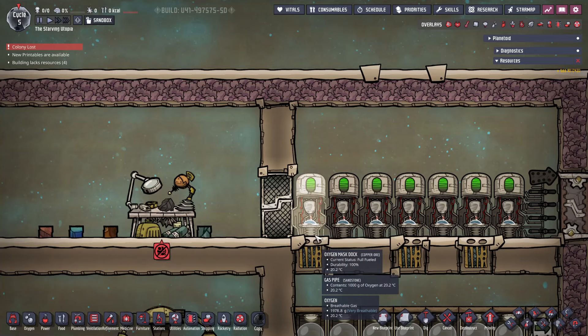However, beware that dupes still breathe out carbon dioxide when wearing these, so they cannot be used when working in vacuum areas. Overall, these are simple and easy to set up, and can help with early exploration. For some tips on exploration, I have a dedicated tutorial bite.